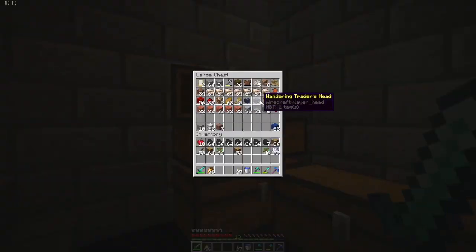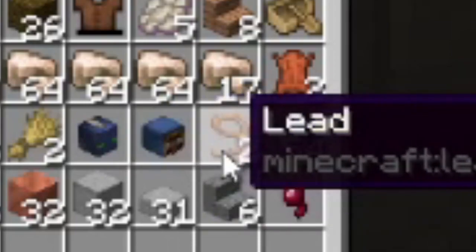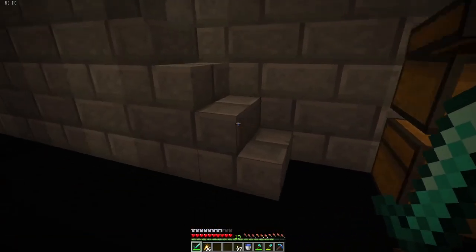You might be wondering why I have a wandering trader's head in here. Quick story: this dude had glowstone on him as a trade, so I got excited. I went to the Diamond Tree, spent two diamonds for two half-stacks of emeralds, came back to him — and he only had five glowstone on him. That's all he was willing to trade. So yeah, that's basically how that story ends.